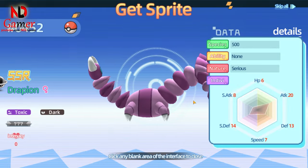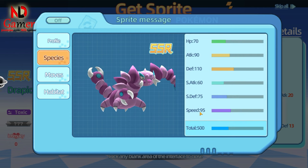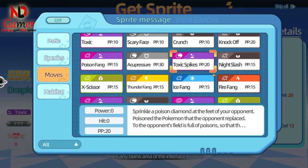I got a scorpion Pokémon named Dropion and it looks pretty cool. Let's check out its stats together. Overall, it mainly focuses on defense, speed, and attack, so you can build its nature as S-Ateke plus AK or my safety SBD.